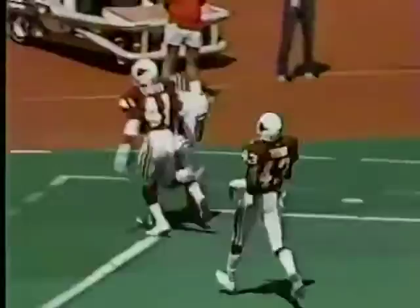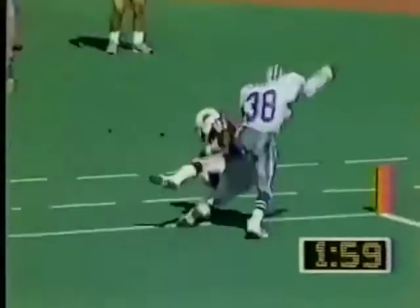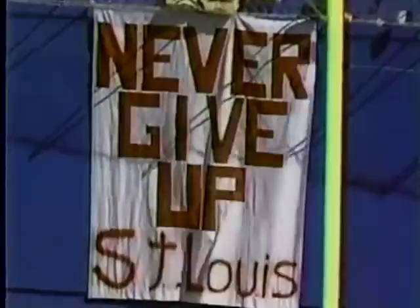The Cards were shut down all second half until there was a minute 58 left. Lomax throwing 16 yards to Roy Green in the corner of the end zone, with Ron Francis beaten on that play — 13-10, Cowboys still leading.